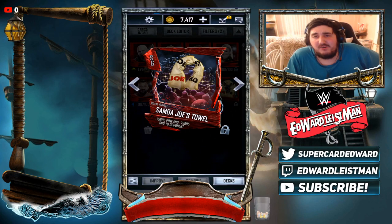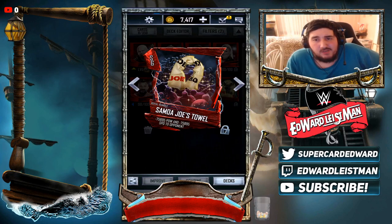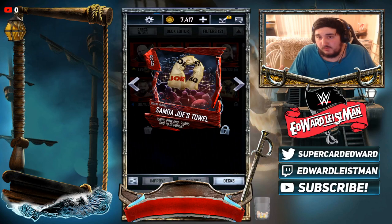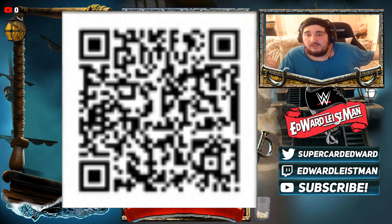Some of you are probably wondering what the hell is on my face — I'm red because I was wearing a mask, and there's also something red in the middle. That's Samoa Joe's towel! Ladies and gentlemen, a QR code was released today for a card back and Royal Rumble support for Samoa Joe. The support's not the greatest — it's not a manager — but the card back is cool. Just scan that QR code in your WWE SuperCard game to get your own Royal Rumble support and Samoa Joe card back. Shout out to the 2K newsletter and Sketchy for making it public.